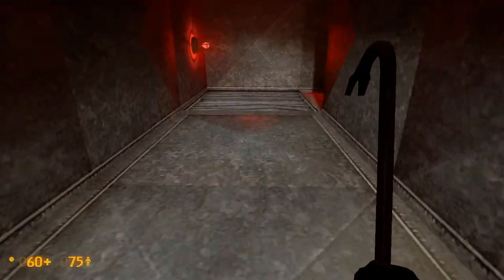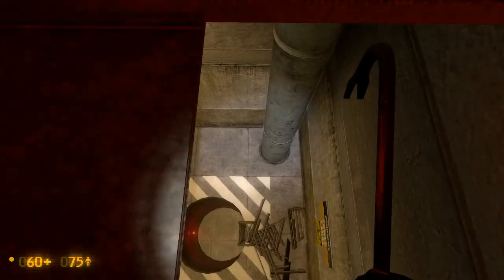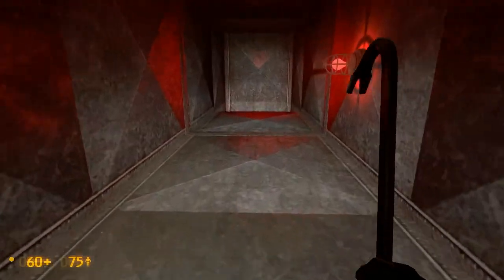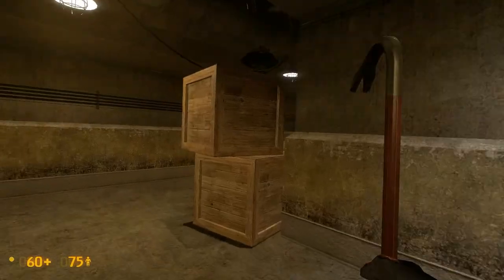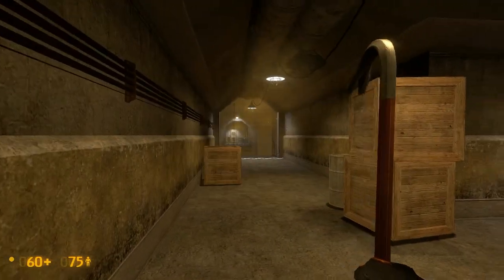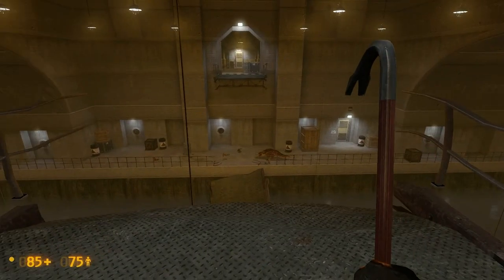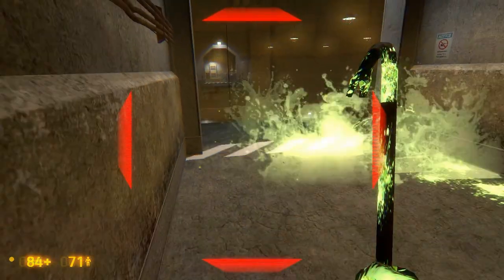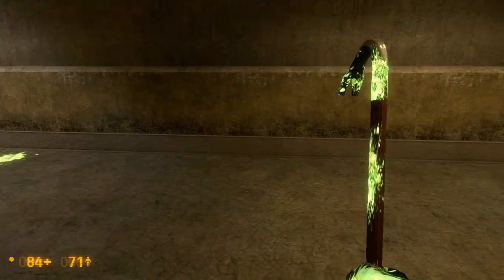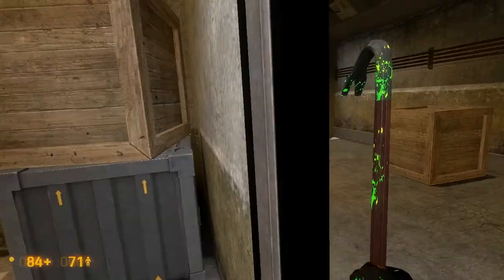I wonder if that's a one-way door. Let's see where this one goes. I guess it didn't matter which one. This one doesn't have the battery charger indicator — interesting. Health pack. Alright, we get to see a little natural selection here. Here come the headcrabs — we know what they do now, they spit. I forgot the proper name for those; we'll just call them spitters for now.